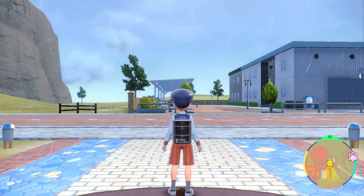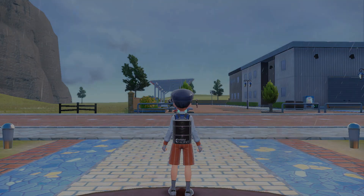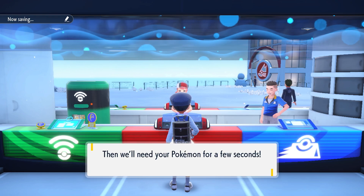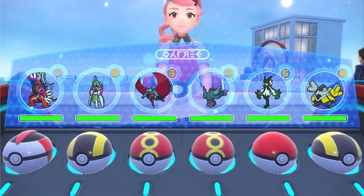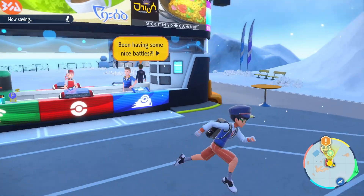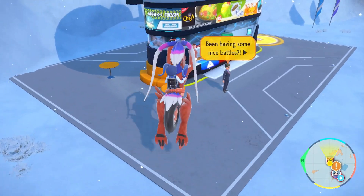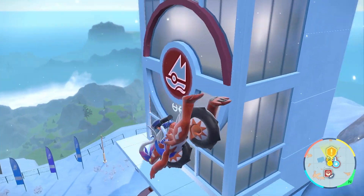Time for the Ice gym — should be easy with Koraidon doing Fire moves. See, the ibuprofen — I actually have an excuse for being out of it. I worked today and this is my lunch break. I love being able to record during lunch breaks. We find Grusha and talk to him. He gives us some daily items — I still have a lot to go for that.